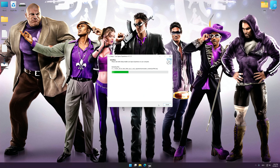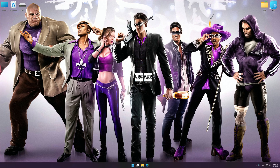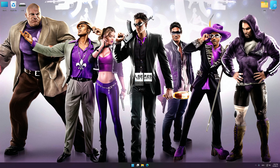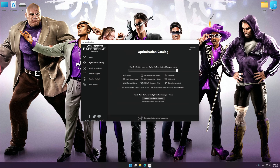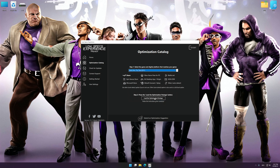First of all, start the installation process for Low Specs Experience. Once the installation is complete, start it from the newly created Desktop shortcut. Now select the optimization catalog, select the applicable digital platform, and then select Saints Row The Third 2011, Saints Row 4, or Saints Row Gat Out of Hell from the drop-down menu.